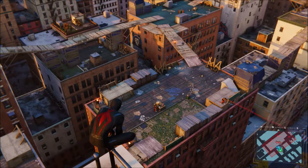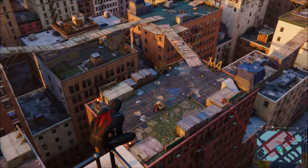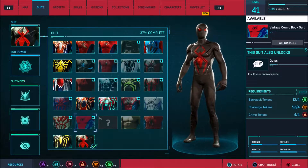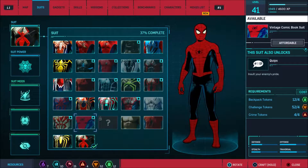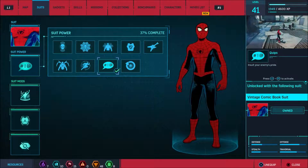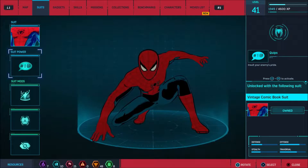Like I said last time, we're going to start up on these prison camps. But before we jump into that, we have some suits we can craft. One of my personal favorites is the vintage comic book suit, so we're going to craft that because it's a really good looking suit. The power for it is 'Infuriate Your Enemy Pride' — probably the best power in the game.